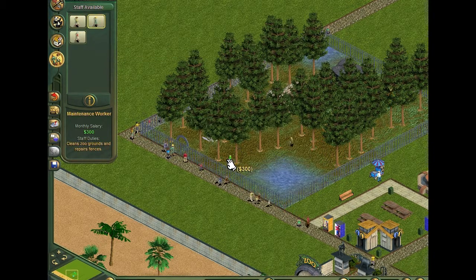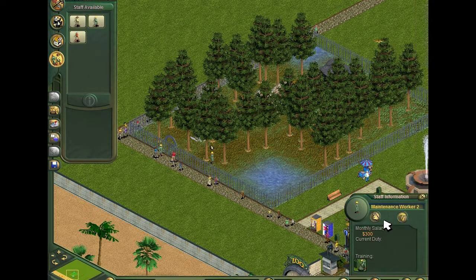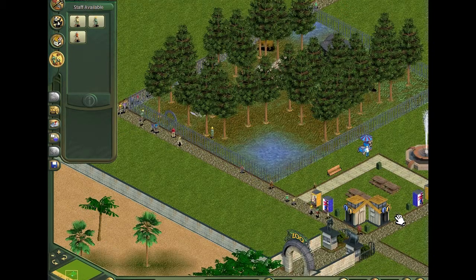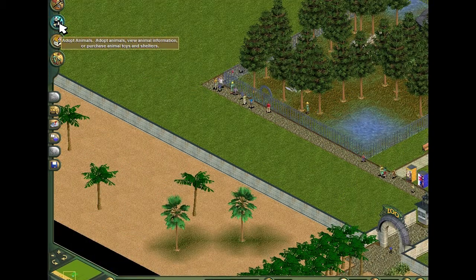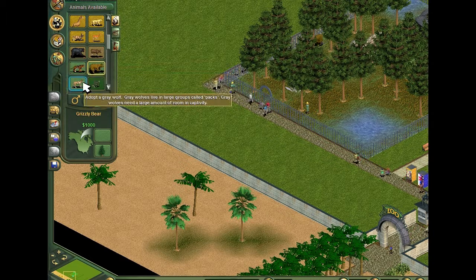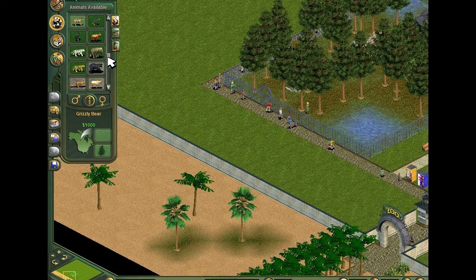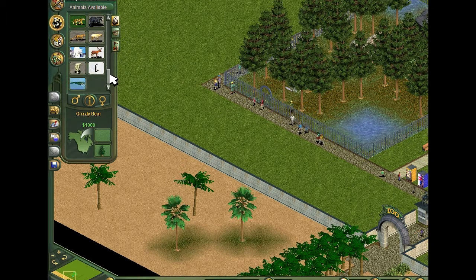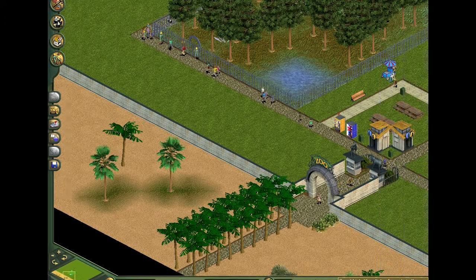Maintenance worker — yeah, you go to that trash can, you do what you want to do. Let's see what new animals I've got. Got tigers, grey wolves — ooh, white tigers! Penguins, ooh, crocodiles. Nice.